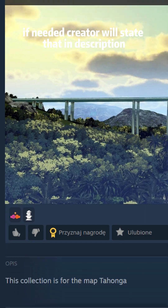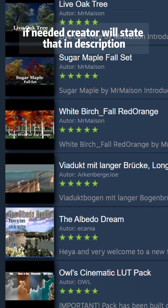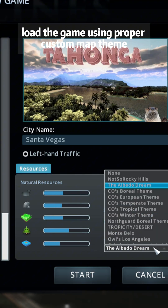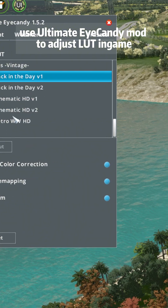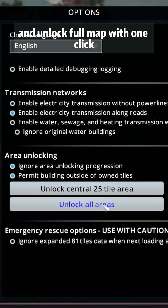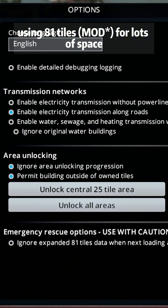If needed, the creator will state that in the description and provide a dedicated collection. Load the game using the proper custom Map Theme, use Ultimate Eye Candy mod to adjust the LUT in-game, and unlock the full map with one click using 81 Tiles for lots of space.